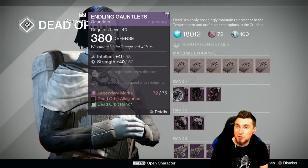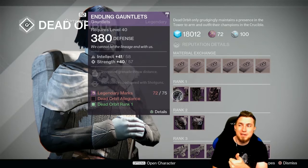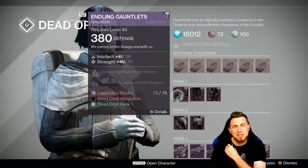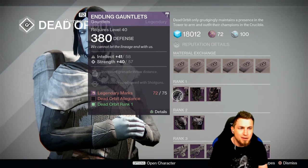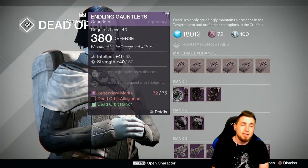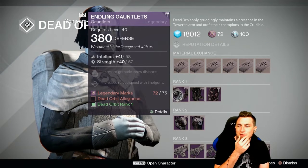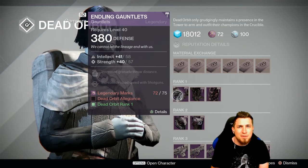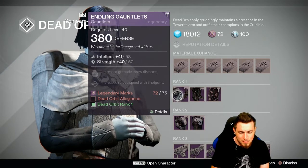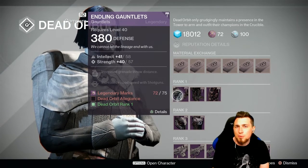These gauntlets from Dead Orbit make me kind of want to cry, because it's one off from a perfect roll. Good enough for a 12-tier, but shotgun reload speed is completely useless in PvP right now in the current meta and for the remainder of Destiny 1. It's nice for PvE, but you don't really need grenade throw distance either, so you only really need to worry about getting your 12-tier for PvE. So the perk that's only good for PvE is on gauntlets that are otherwise great for PvP.